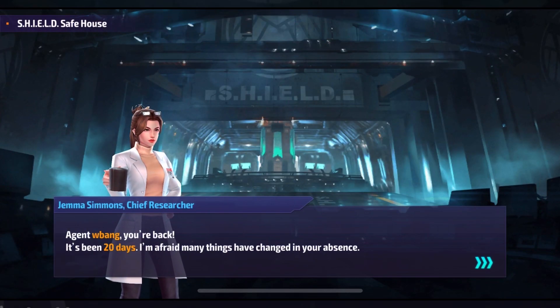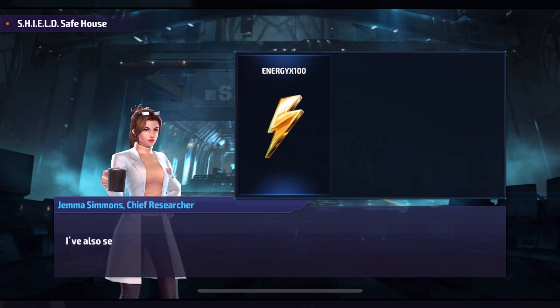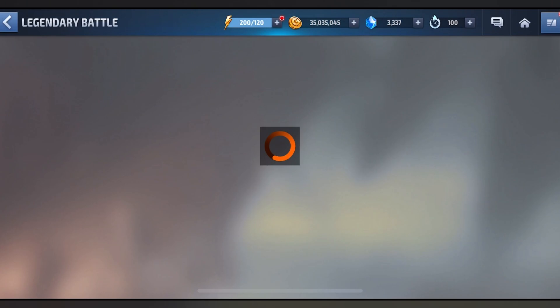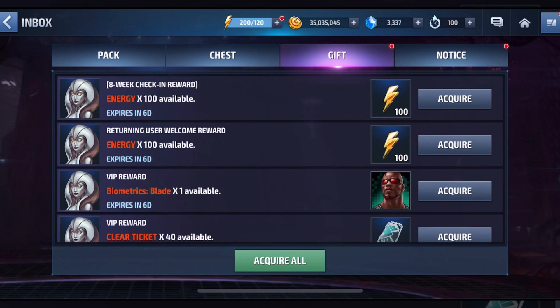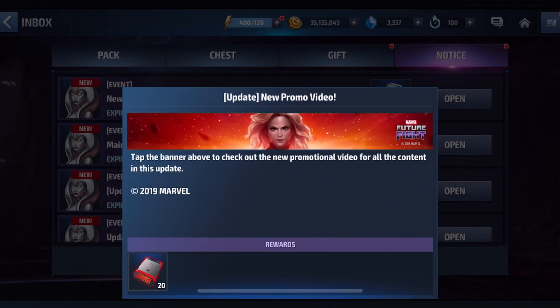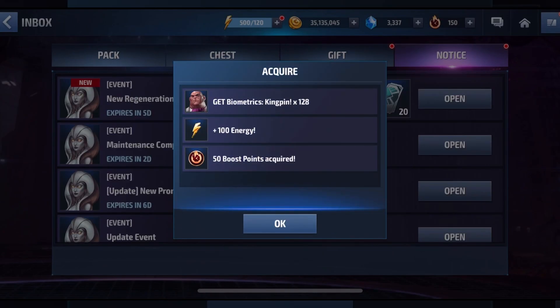Agent W, you're back. It's been 20 days — I'm afraid many things have changed in your absence. So basically, I didn't log in. I think it's because I wasn't too crazy about the Fantastic Four update. But we have a new legendary battle. This is Captain Marvel, and I should have logged in because that cost me a lot of crystals. Because I did buy the crystal thing. So let's grab everything that is here, and then we will go over the new character available through this new Captain Marvel update.